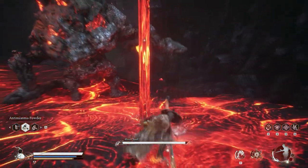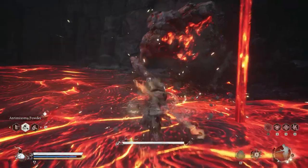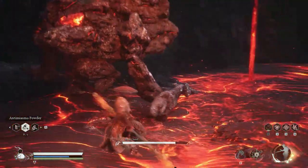First I throw in some light attacks. Then after that I use my spirit attack. I use my Remembrance spell without focus. Then I charge a heavy attack.